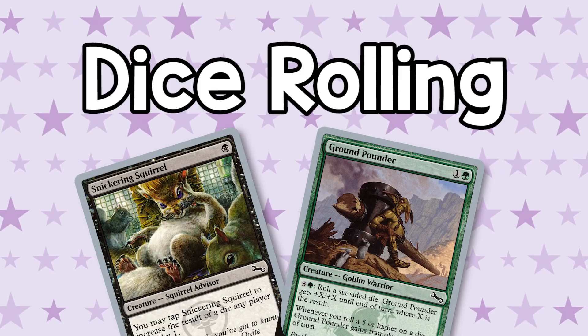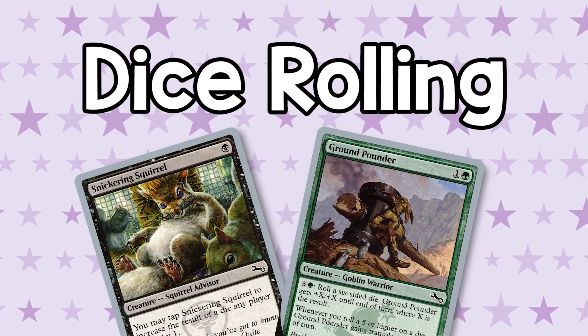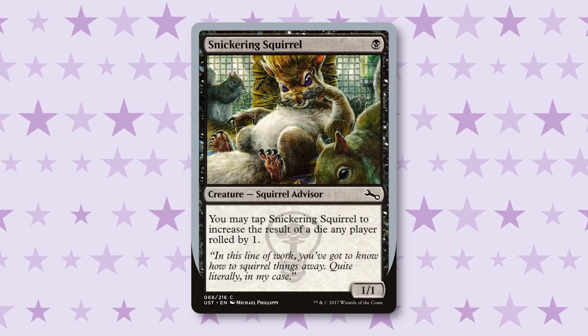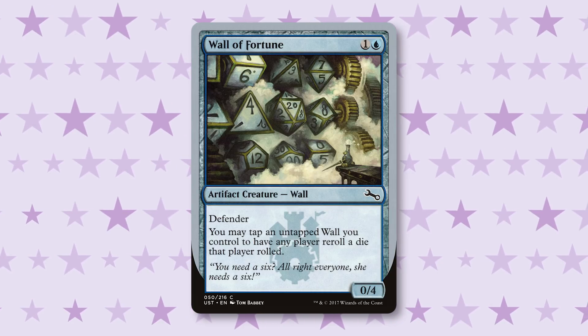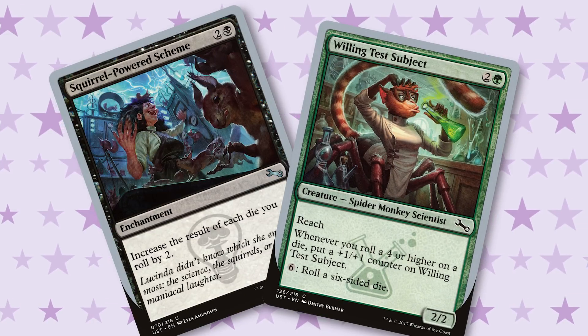Last is dice rolling — which is exactly what it sounds like. You're going to be rolling a lot of dice with some of these cards. In Unstable, there are ways to not only roll dice, but ways to influence the dice you've rolled by having them change to a higher or lower result. You can sometimes make people re-roll their dice, or you can re-roll your own dice and adjust those totals up and down. The main colors for dice rolling are black and green.